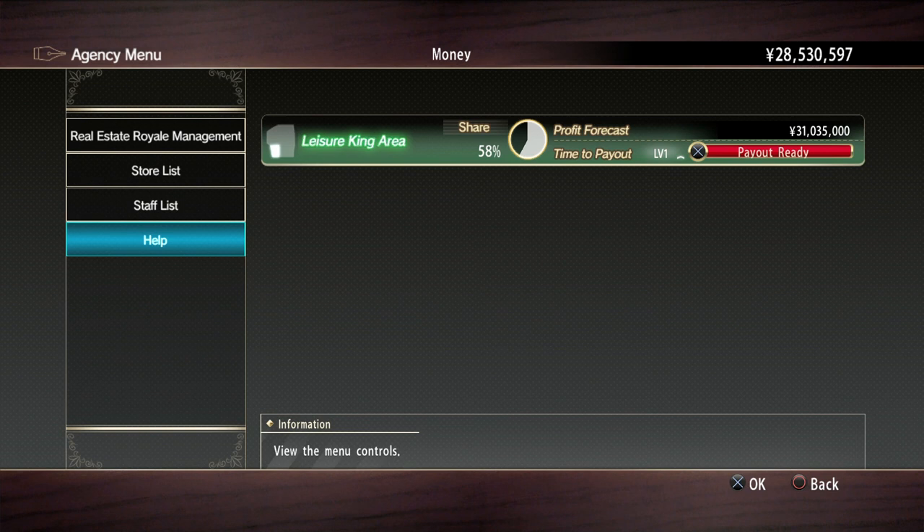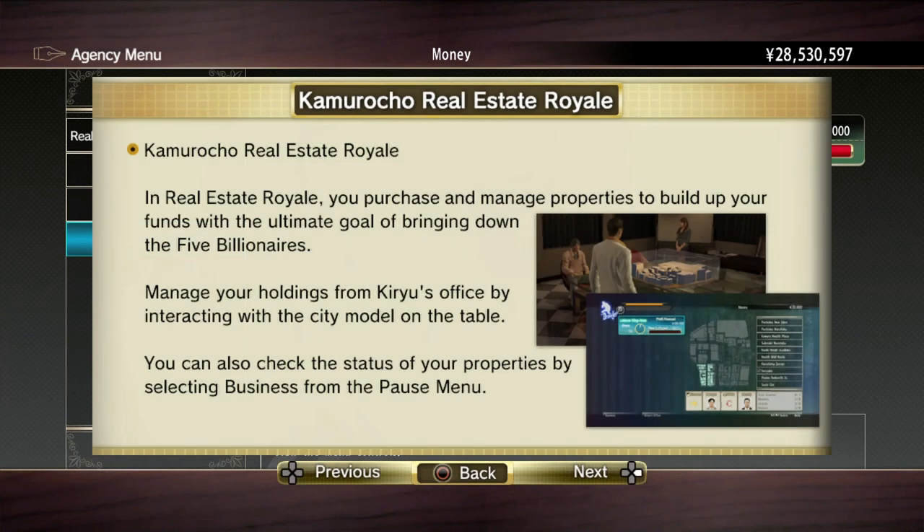Now, I will quickly read through the menu controls to let you guys kind of understand what's going on here, and then I'm going to show you how it actually works. So let's go to help — Kamarucho real estate royale. In real estate royale, you purchase and manage properties to build up your funds with the ultimate goal of bringing down the five billionaires. Manage your holdings from Kiryu's office by interacting with the city model on the table. You can also check the status of your properties by selecting business from the pause menu.